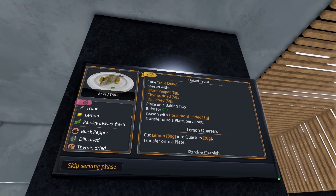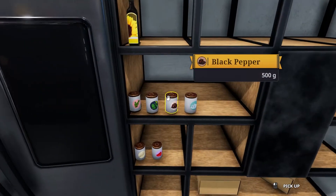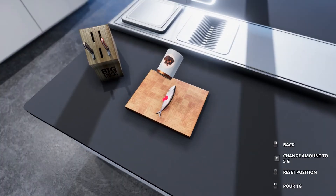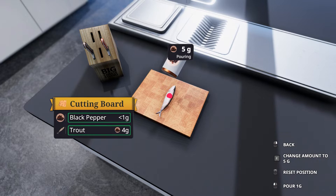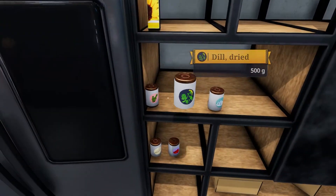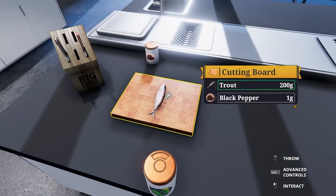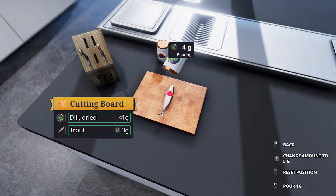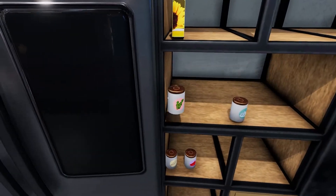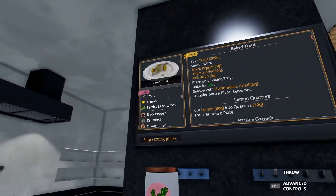So we need to season it with black pepper, thyme, and dill. Black pepper, thyme, and dill. We need five grams of black pepper. Five grams — there we go. Dill is also five grams. And then we need thyme. Thyme is probably also five grams — yeah, thyme is also five grams.